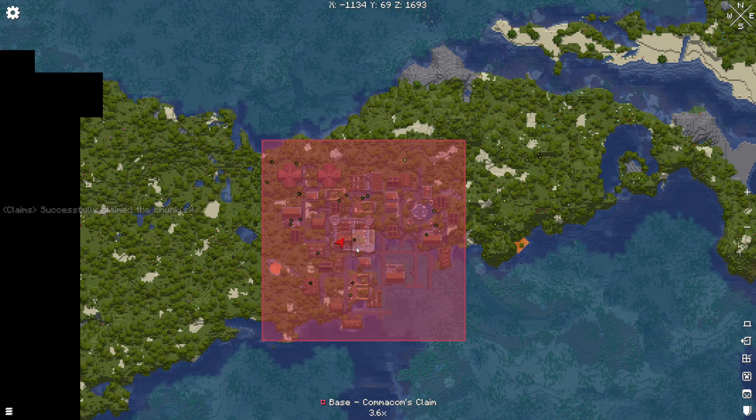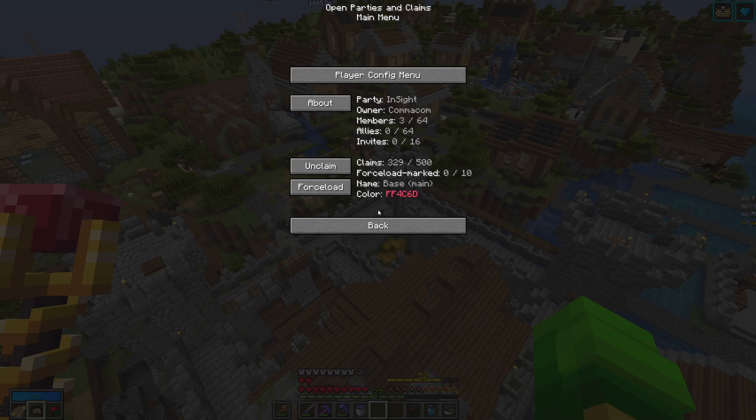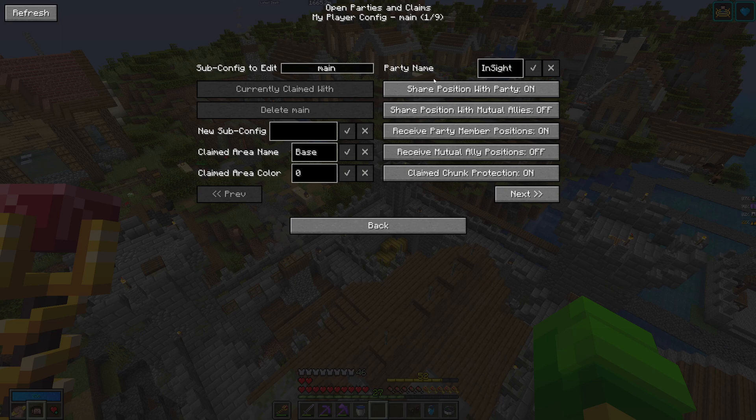The next thing I would do is go into your Open Parties and Claims settings. For me this is the button P, and that opens your player config menu. As you can see I am in a party at the moment, but I'll come back to that later. The first thing you want to do is open the player config menu. If you are not the server admin you are not going to be able to open these settings, as they are only for admins — you can only open the my-player config.